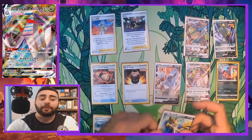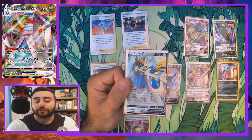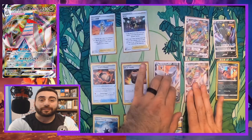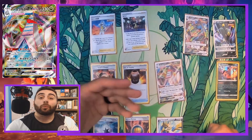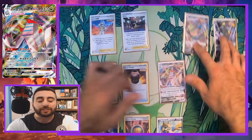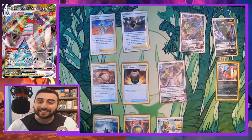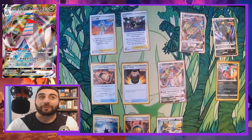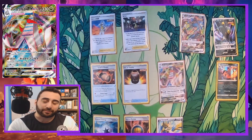The strategy in my head: early game, use Zacian V to build up energy and use Intrepid Sword to get cards into hand. Set up Duraludon VMAX as quickly as possible, because once it's active, your opponent can't attack with any Pokémon that has special energy — and there are a ton of Pokémon that will use special energy. Use Umbreon V and VMAX as needed. That's the deck, so let's get into the gameplay.